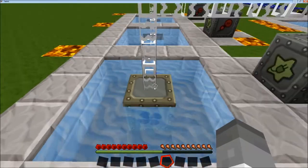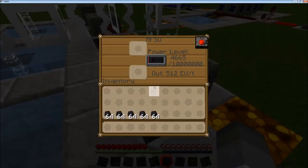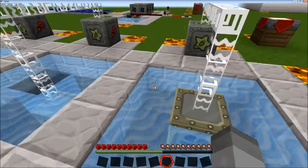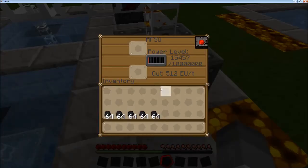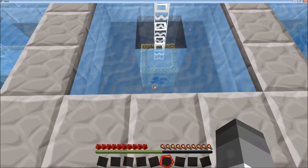The water mill produces power based on the number of water blocks surrounding it. This configuration is producing a small amount of power because there are only eight blocks around it.